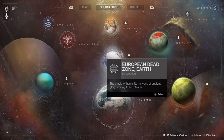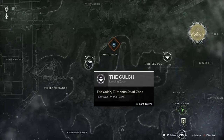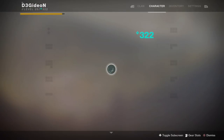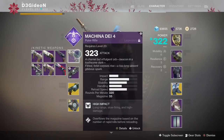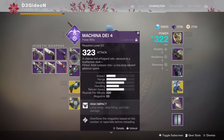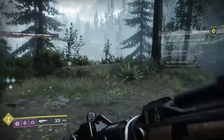Hey guys, this is David for Gideon and today I wanted to talk about the best method for farming for your Lost Prophecies. If you didn't know, you get those from Brother Vance and you get a weapon out of it. I know a little bit about it because I have the pulse rifle, the hand cannon, and the scout rifle, and I'm currently working on the next Lost Prophecy.